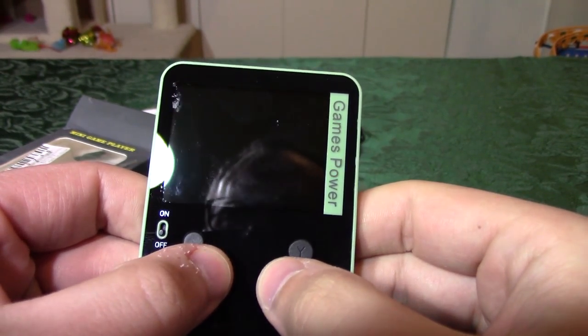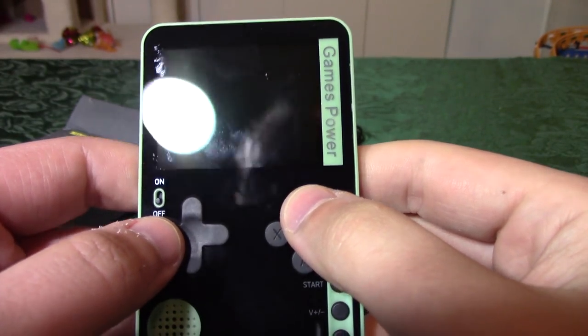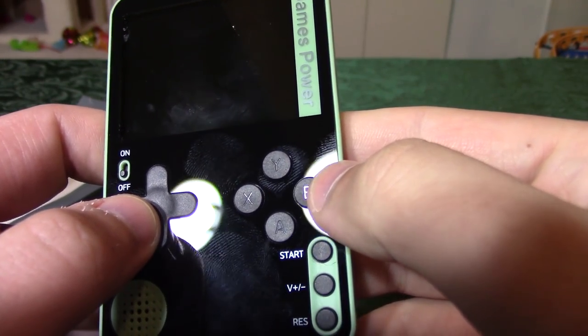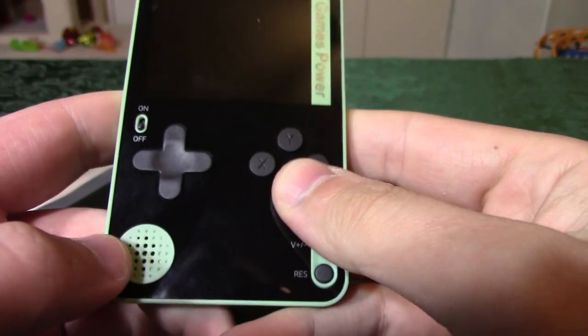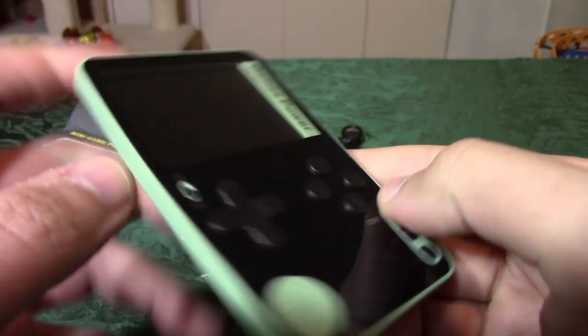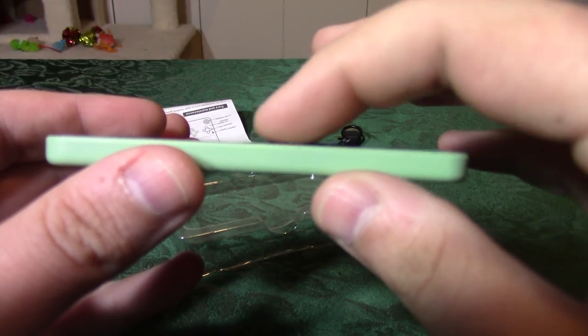The buttons do feel solid, but they almost have too much of a click. You really have to exert some force — like, yeah, I really want to press that Y button. There's start, volume, reset. And the switch is, thankfully, recessed more than the D-pad, so that shouldn't go off in your pocket.